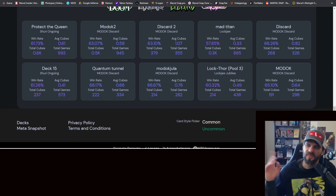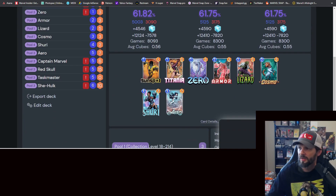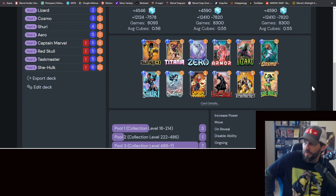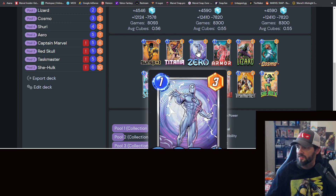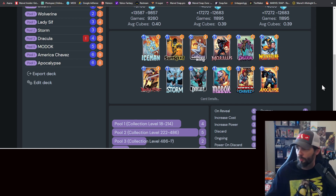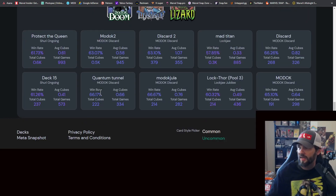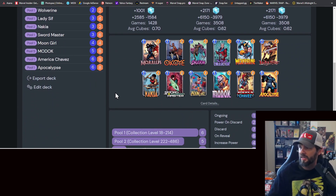Based on the data they got for tracking: Protect the Queen, Modok discard, Mad Titan discard - all these different ones. You can check it out. The Protect the Queen deck has Taskmaster, Red Skull, Captain Marvel who can move around, Arrow - it's a pretty solid deck. Titania, Cosmo, She-Hulk - I'm actually seeing a lot of this right now. The Zero with Red Skull is nice, and then Taskmaster in it - standard Modok type deck.